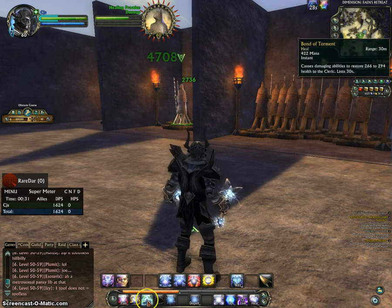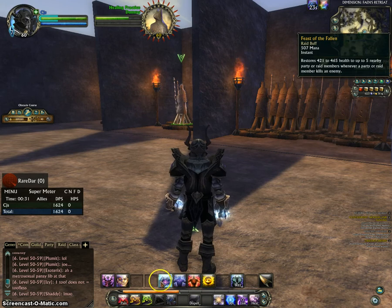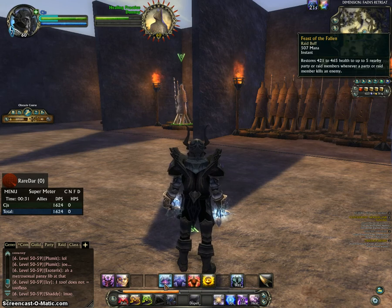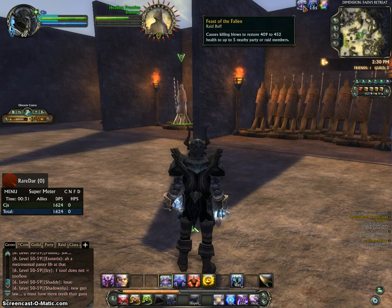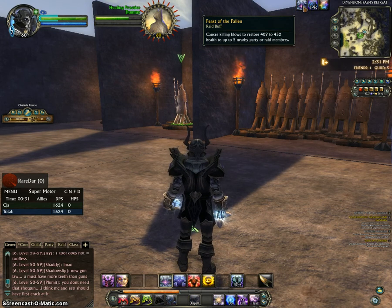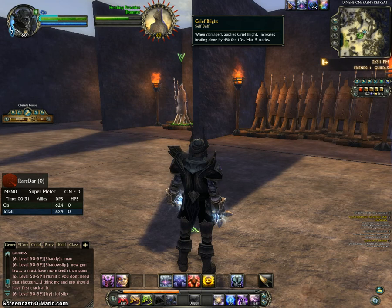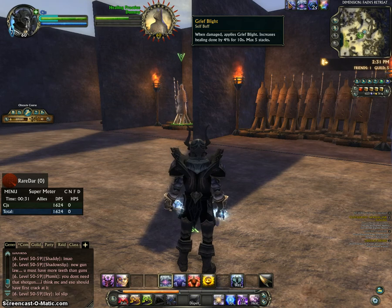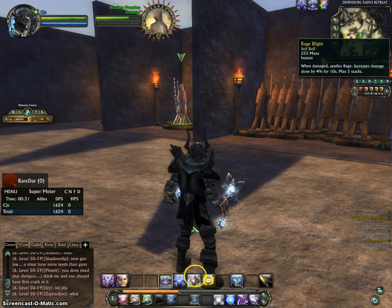You can really play around with the rotation — just make sure you have the bonds up and the Link active. For buffs, Feast of the Fallen means that any kills — like if you're in the middle of a fight and kill an add — you're going to be healing people because that add died. Grief Blight: when you're damaged, it increases your healing power by 4% and stacks up to 5 times, giving a 20% healing bonus, which is pretty helpful.